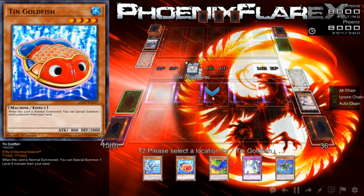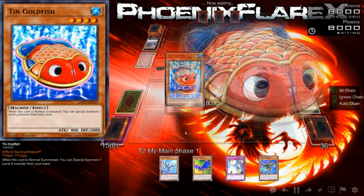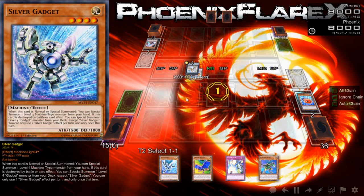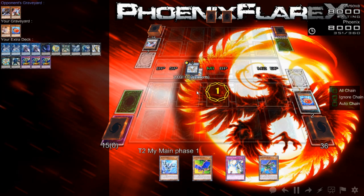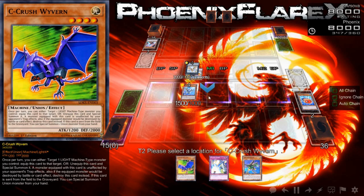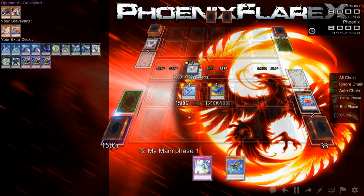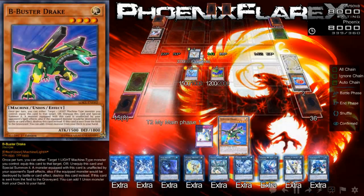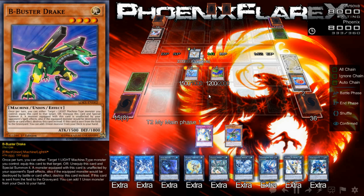What we're going to do here is make ABC Dragon Buster, because even though we don't have Union Hangar, we have the tools to do so. That's fantastic — that's one of the reasons why I love this variant of the deck, the Symphonic Warrior variant. A Ghost Ogre — well, that doesn't do anything for you, because I'm still going to do the exact same thing I was going to do beforehand. I can make Proxy Dragon, I can special this, I could make Decode Talker and then add A.